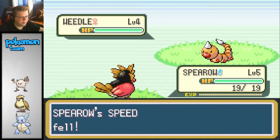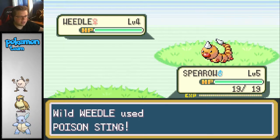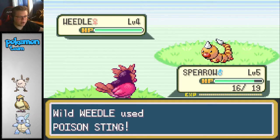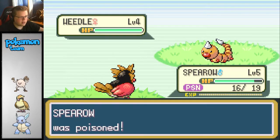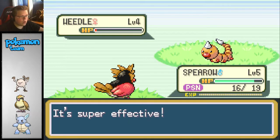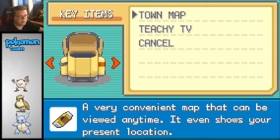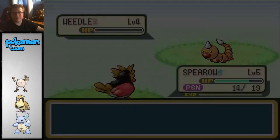Alright, come on Spearow. Peck. How much will Peck do? Okay, that's alright. You can poison Spearow - that's not that big of a deal, not like I'm going to use him much anyway. Super effective, and I almost killed it. Spearow gets poisoned by it. I just need to catch it.